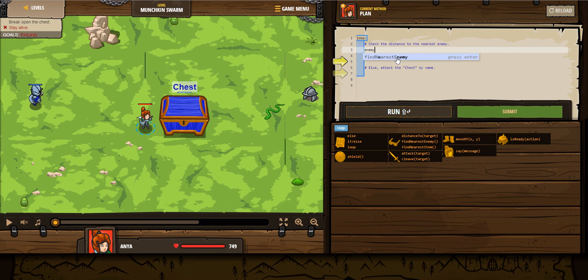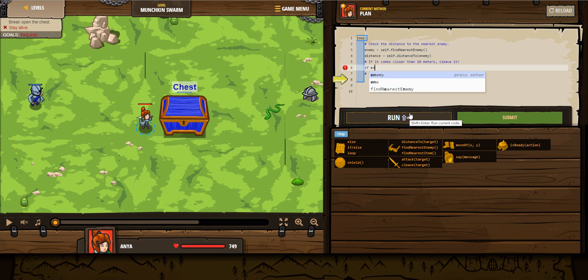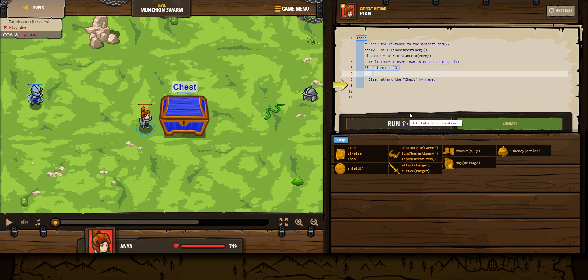Enemy will be first — enemy. Distance, cross distance to enemy. If enemy is... distance is less than 10, is more than 10.